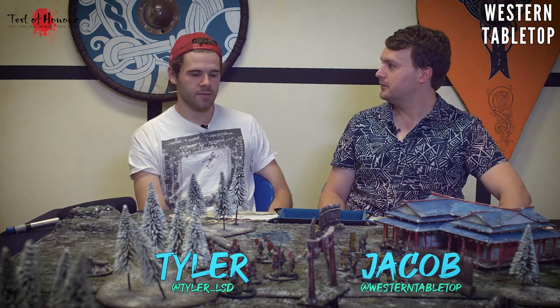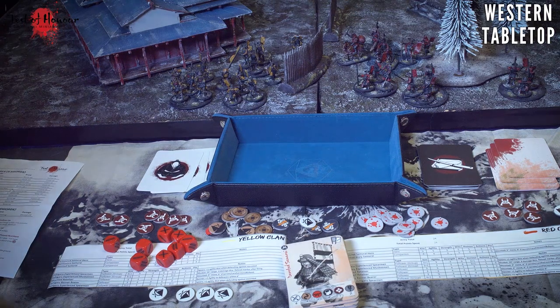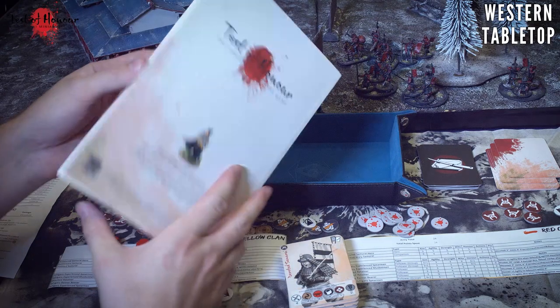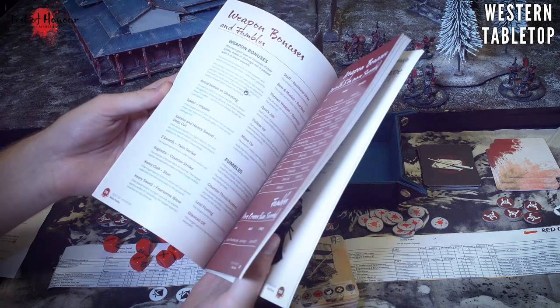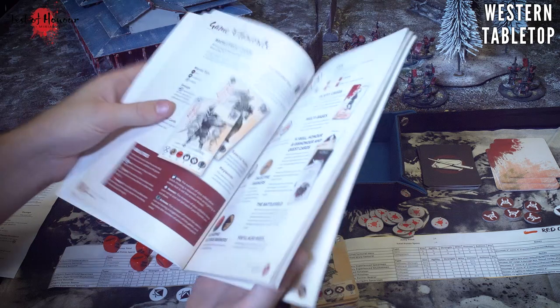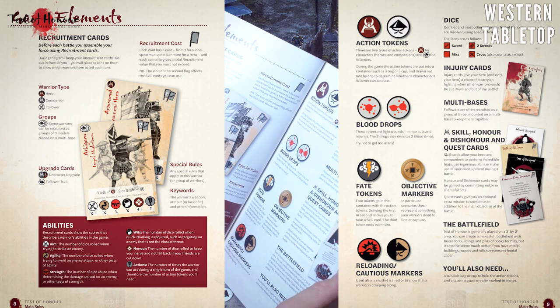We've got the Sengoku Jidai expansion on order, but more importantly I want to get people into this game without over-complicating it. We're going with the base rulebook today, go into depth about all the game aids, and then have a game together. So we're going to get into the game aids for Test of Honor. This rulebook has all the scenarios, explains what the weapons are, and how to build your force.